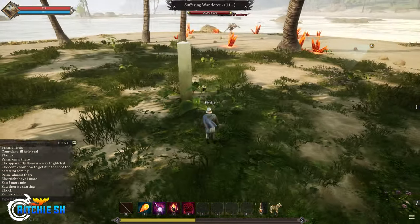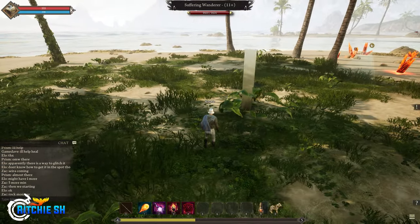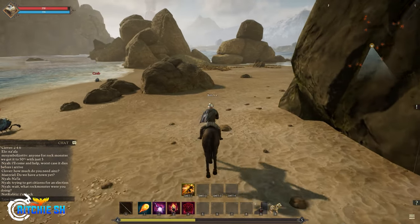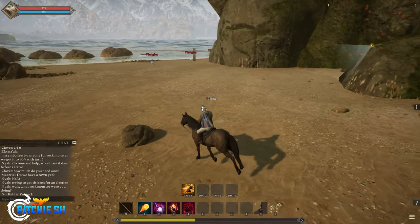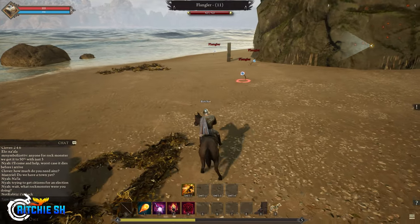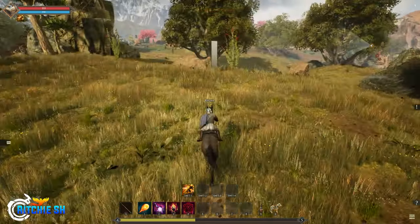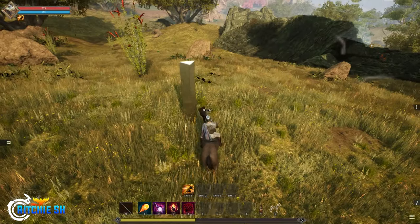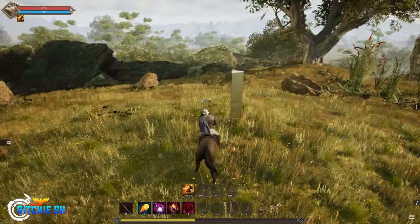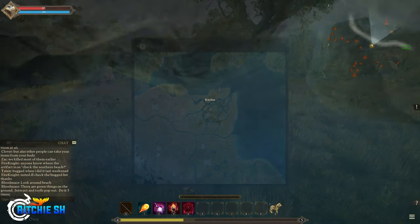The fourth monolith is hidden behind some rocks right next to the Trader's Rock ferry — it's tucked in there and surrounded by a bunch of Flangler creatures, but it's pretty easy to find. The fifth one you'll find behind the castle that sits between the Winstead node and the Mists Mire node, right before the Mists Mire dungeon.